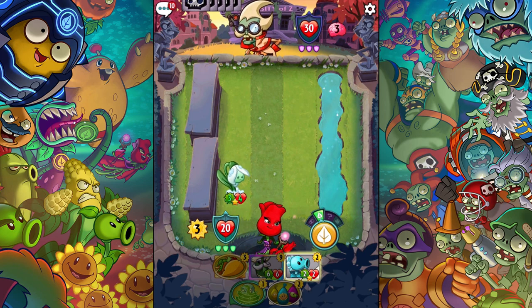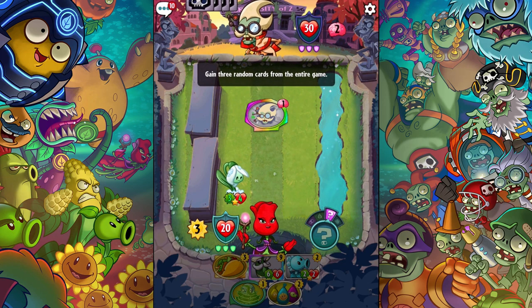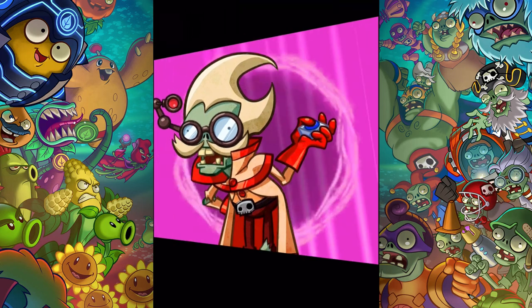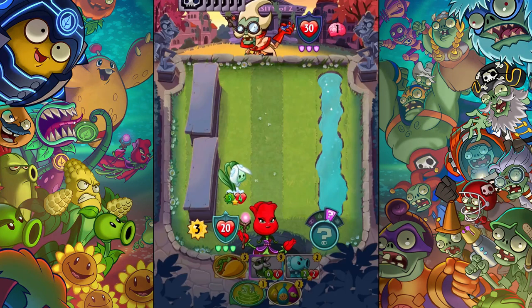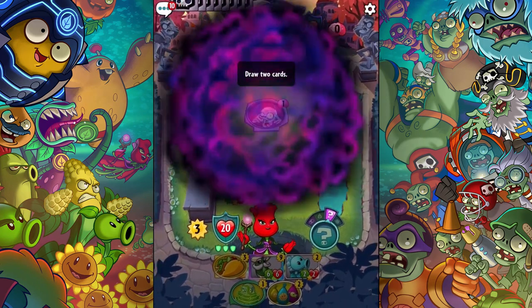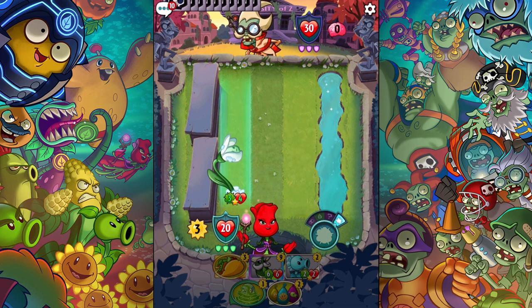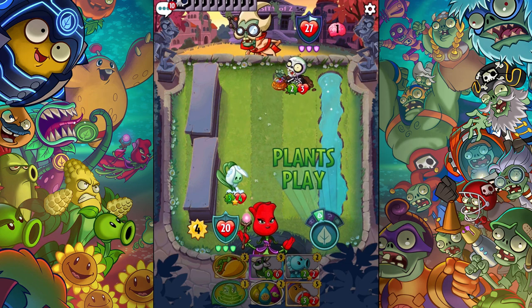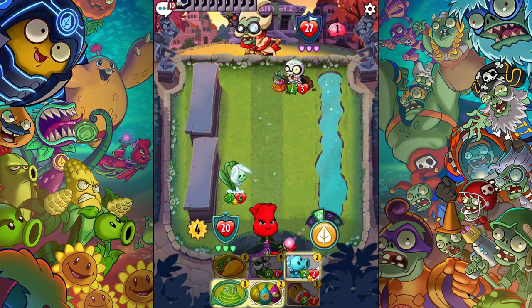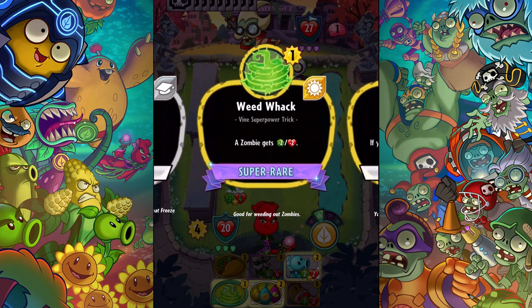I'm not trying to take him out so quickly — this is more of a control style deck, it's all about freezing. One thing I learned recently thanks to you guys is that he can't block if it's a full deck, so I'm going to let him do his thing and get a full deck. He has 'when you play your first trick each turn' — the zombie gets minus one minus one. This one is minus two when it's played two times, which I think is going to work even better.